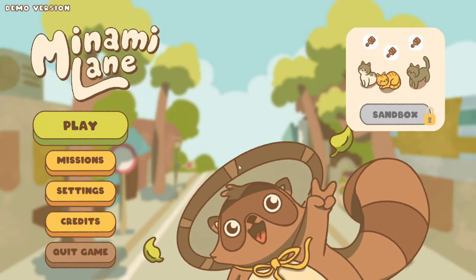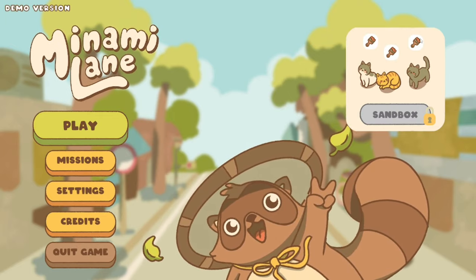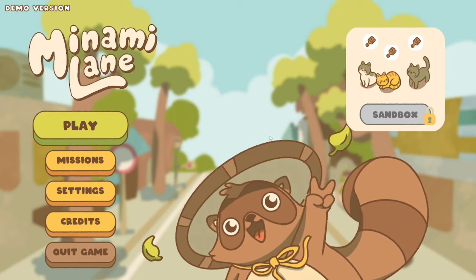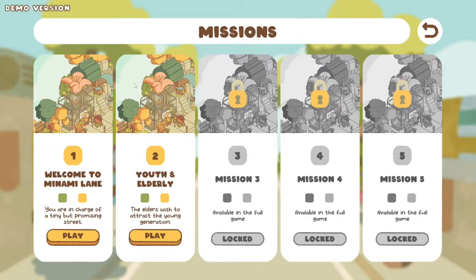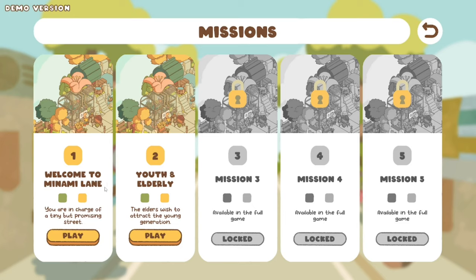So here we are on the main play screen. As you can see there are a few different options here. The sandbox version is locked at the moment but the cats are calling to me — look how adorable they are. There is a missions button here which I'm very intrigued about. Oh wow, look how gorgeous this is. Oh my gosh, I'm in love with that already.